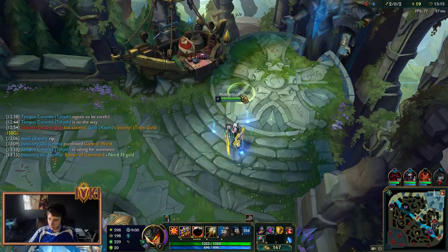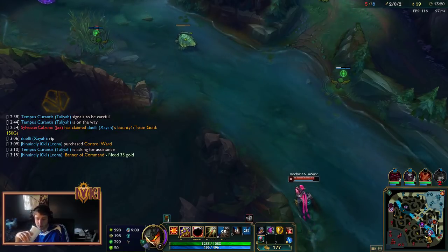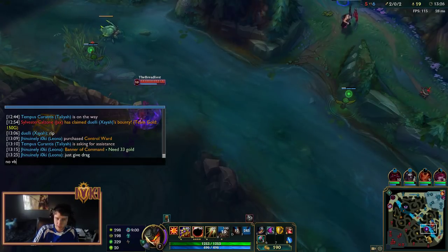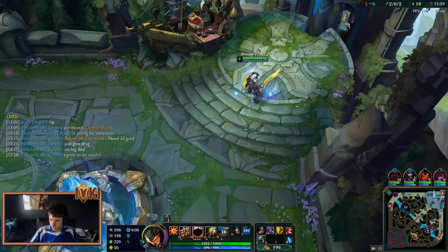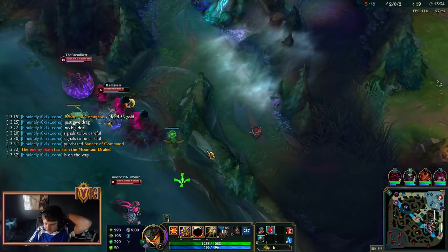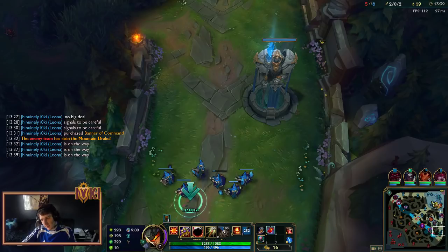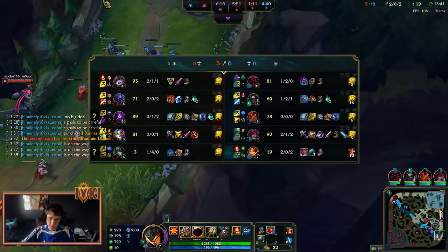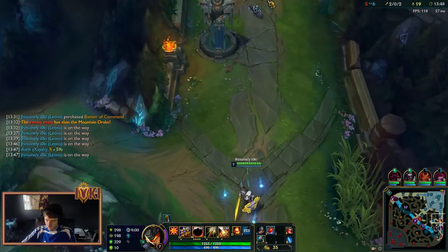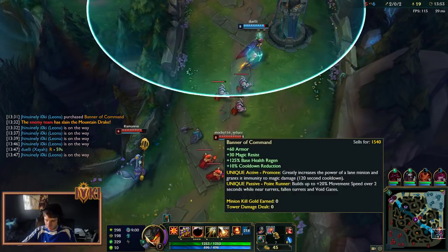I'm actually just going to wait 30 gold because I've got 30 gold for my banner. Looks like they're probably going to be setting up a dragon. Yeah, that's a safe dragon — just give drag, no big deal. I do have Banner of Command now. Yeah, it's just a mountain drake — not anything crazy. Mountain's pretty good, but I think their comp would have done a lot better with a Water or an Infernal.